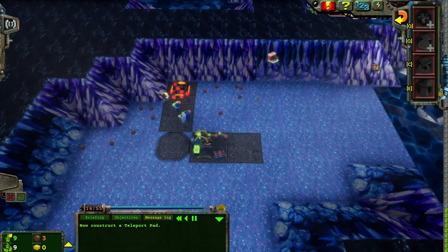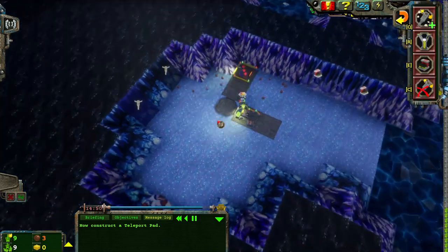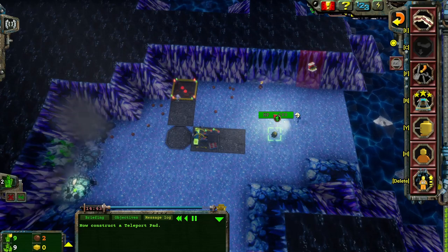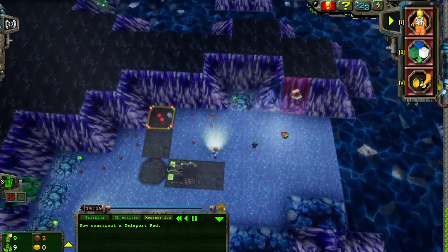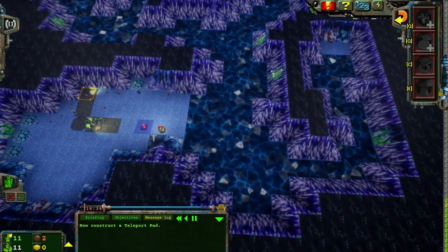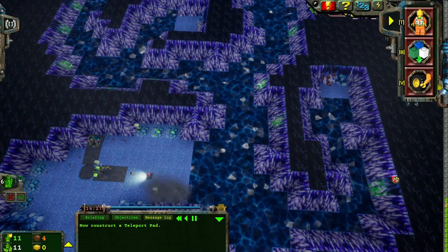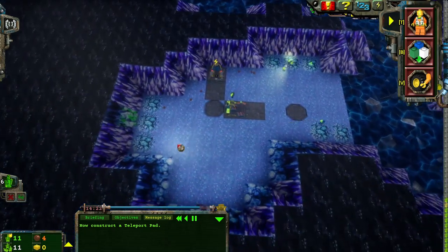We are gonna blow up these couple of walls. Don't build that — drill those, however. And just because I can, I'm gonna build the docks and bring down a rapid rider and just collect these extra energy crystals. No reason other than I can.